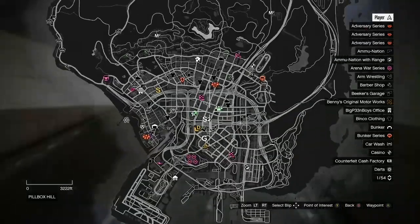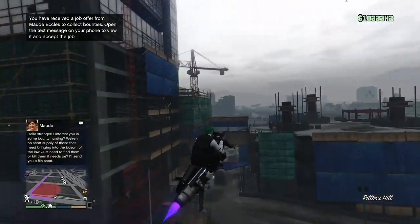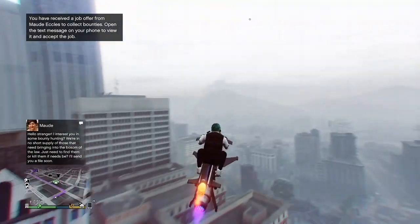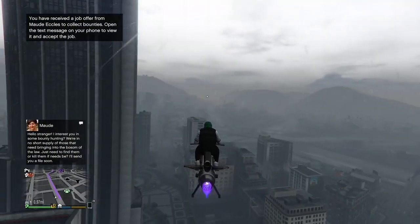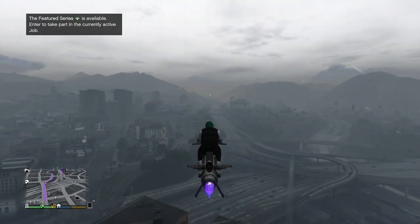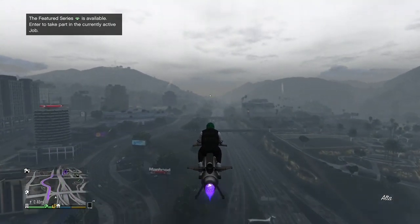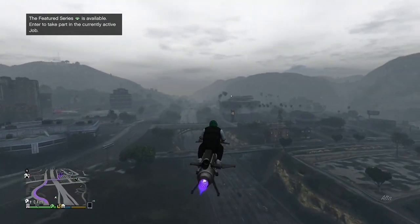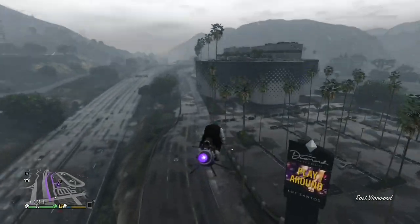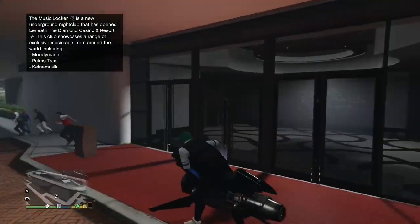Right now I'm heading over to the Diamond Resort and Casino to see if I can get the vehicle from the podium. As I'm driving there, go down into the description of this video and click the top link — that's the solo AFK money glitch map. Sign into Rockstar Social Club and bookmark this survival map, because you will need it later to make hundreds of millions of dollars in GTA 5 Online.